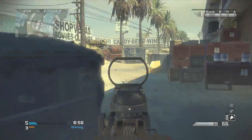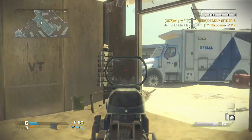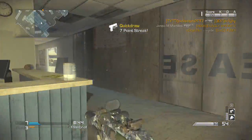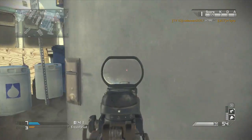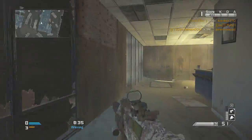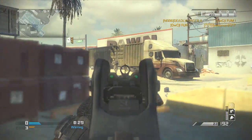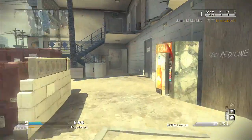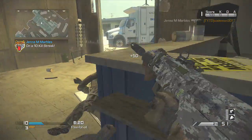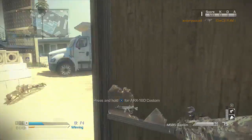I'm just running around in this building waiting for people, and every time they spawn I can hear them run out. I'm using the exact same class setup. I probably should have changed the gun — I could have switched to the SA805, the Remington, or the SC 2010, they're all good. I think I like all the assault rifles. The weakest one is probably the FAD — it feels like it gets a lot of hit markers — but there are around five I can use effectively.